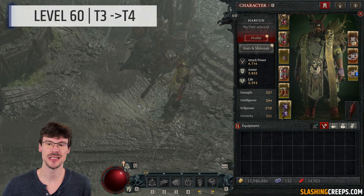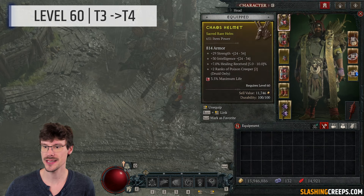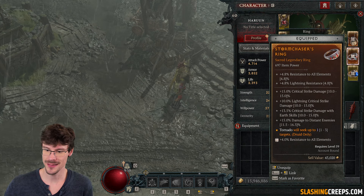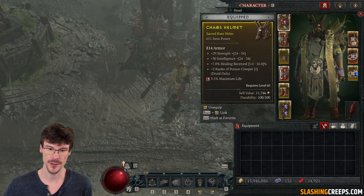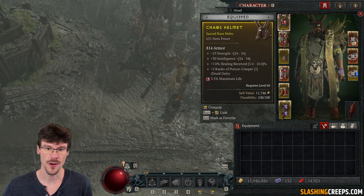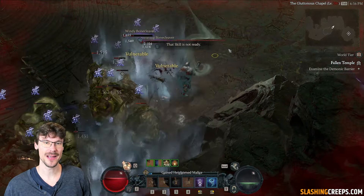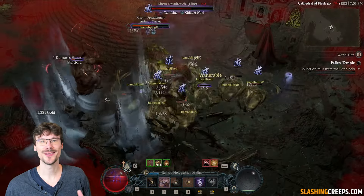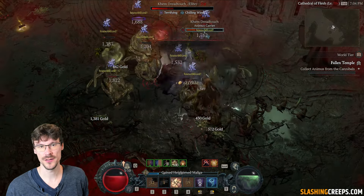Before going into the dungeon I wanted to show you my current gear. At level 60 don't forget that you can put gems into sockets, but otherwise as you can see nothing very fancy. I got a bit lucky on Tornado with plus 1 additional target and on another piece the plus 2 Poison Creepers affix. Pay attention to those kinds of things if you can, and if possible try to get some cooldown reduction or lucky hit chance in order to have a better leveling experience.